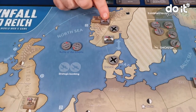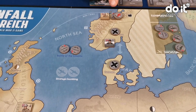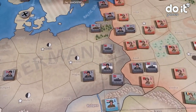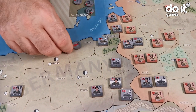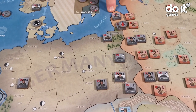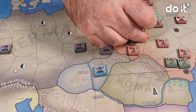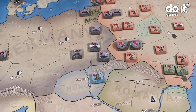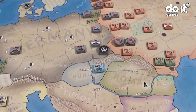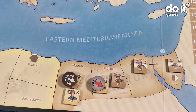The German player wants to attack in Trondheim against that British army, so spend one marker here. Also, wants to make one attack in Riga, only one attack with one army. Both armies here will attack that position. This army will move and attack. And in North Africa, this army will attack, and this will move and attack.